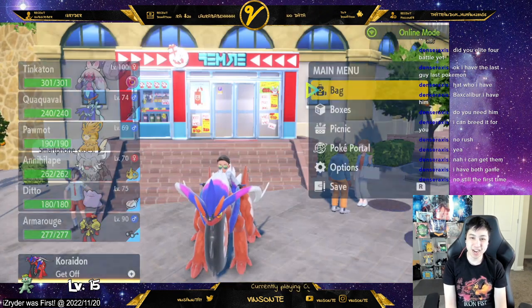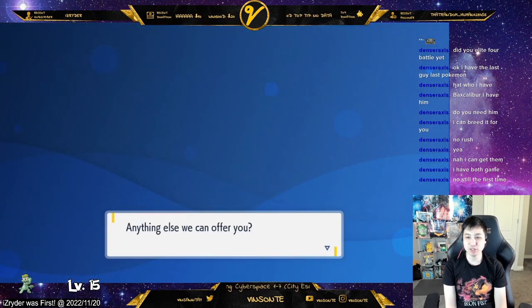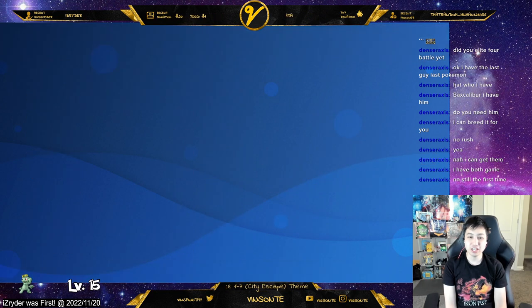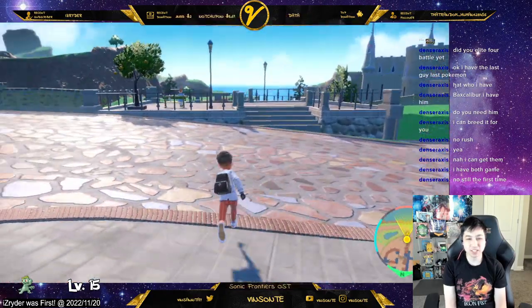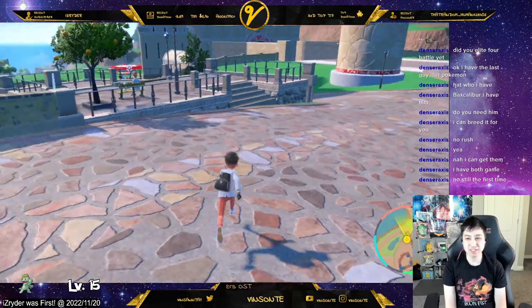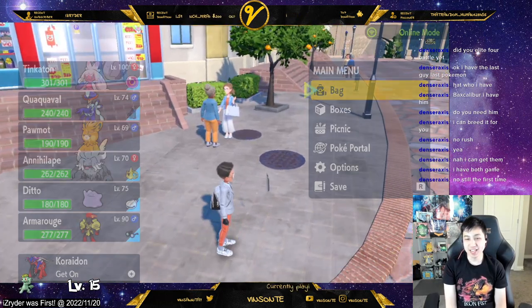In order to get bottle caps, you can buy them in the store — I believe it starts after you beat the game. Not in battle items, but in general goods, you can buy bottle caps for 20,000 each. You can also get them from raids — I think around five star or higher, though maybe four star too, but I think it's more of a five star thing. Can't confirm, but I did get one in a five star raid.